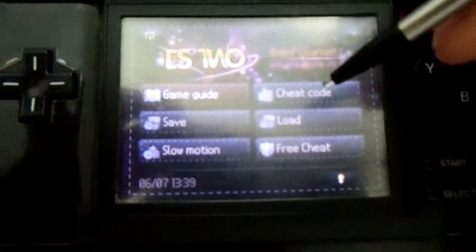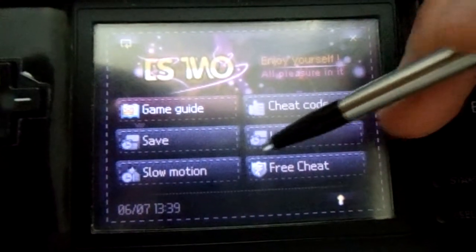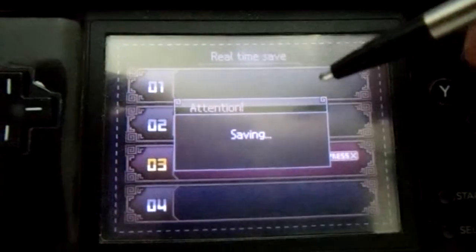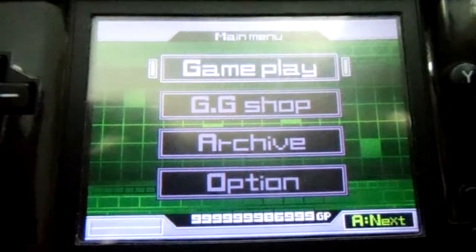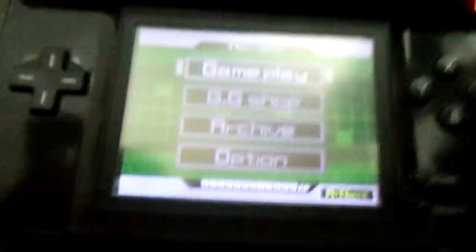I don't have any game guide at the moment — I'll show you that later. I have one somewhere else but it's not for this game. We have cheat codes, save, and load. First off we're going to save — oops, I accidentally saved in slot three. Anyway, it made a save, you can see that works. I'll move to a different option and then load up my old save. The icon is back here, so the real-time save works.